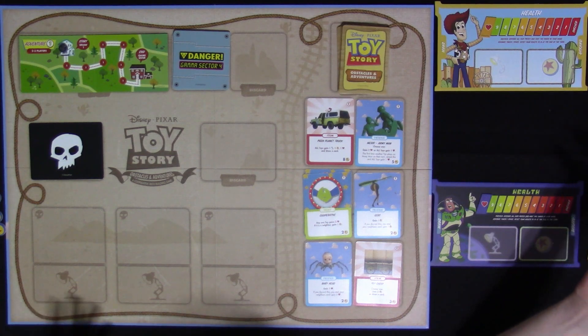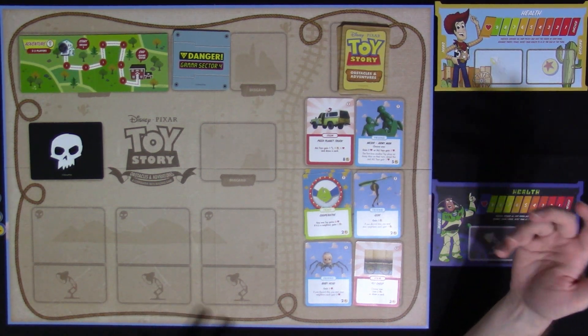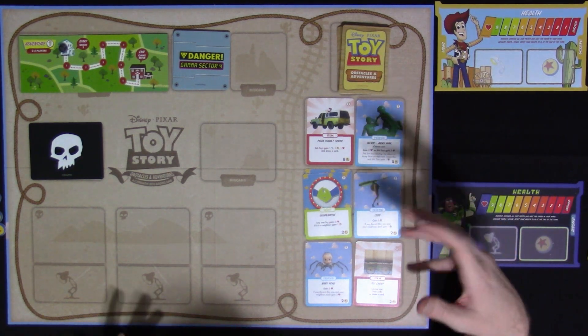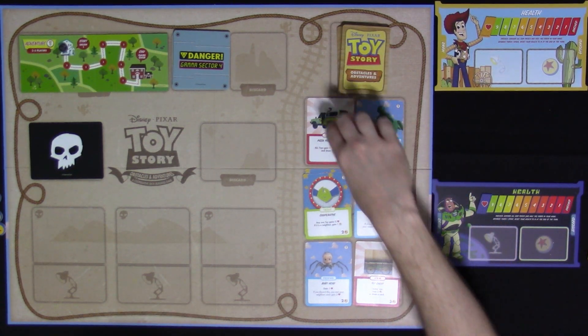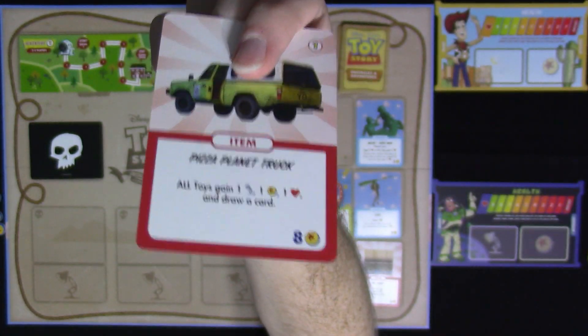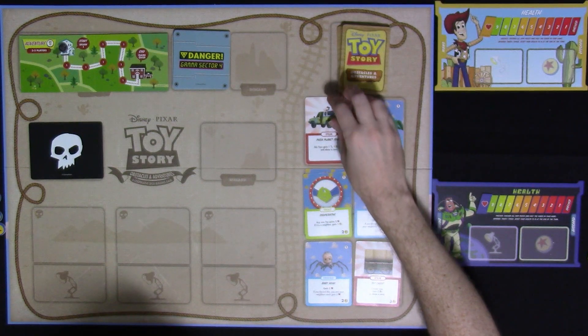It's a regular deck builder: you have 10 cards in your deck, shuffle them up, draw five, play cards, get currencies, and buy cards. The purchase cost of each card in the purchasing tableau is at the bottom — for example, this one costs eight. It's an item, and cards have different keywords.